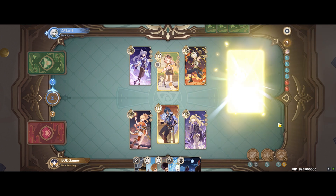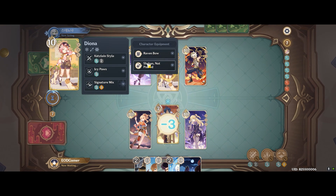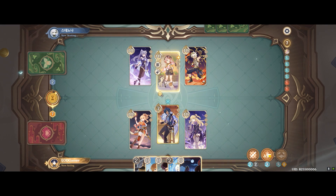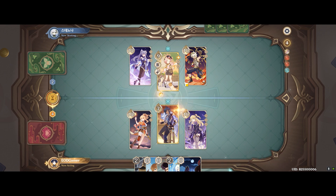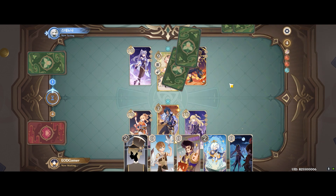One of the reasons why overload is usually my preferred choice is because overload forces the opponent to switch characters after the elemental reaction occurs. This throws a wrench into the enemy's plans and adds a layer of advantage for me, because they not only have to spend energy but it also takes up a battle turn — so I will get the first action straight away if they don't use the active character after the overload.